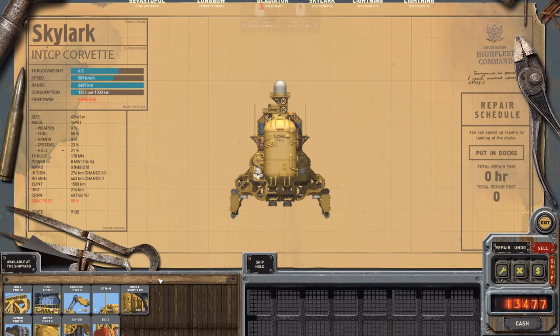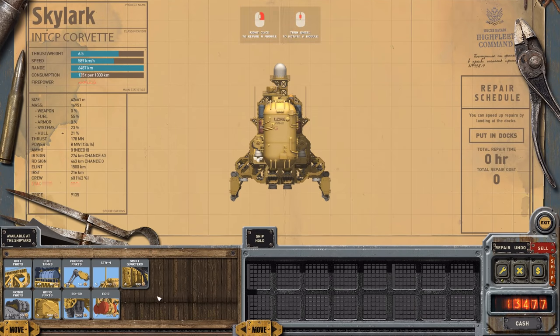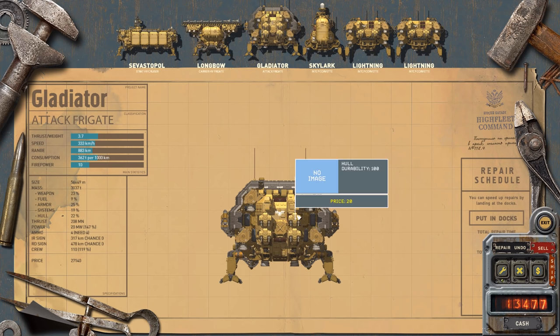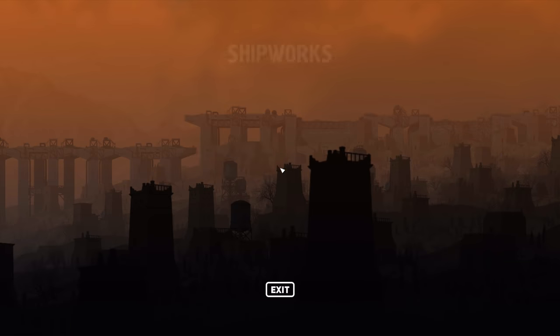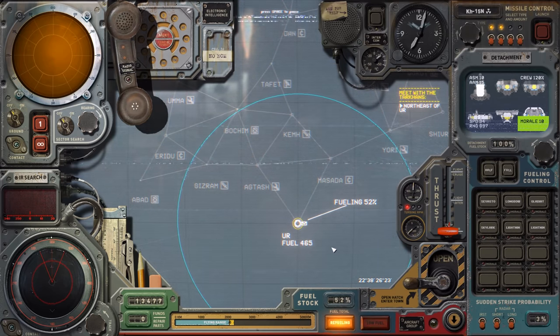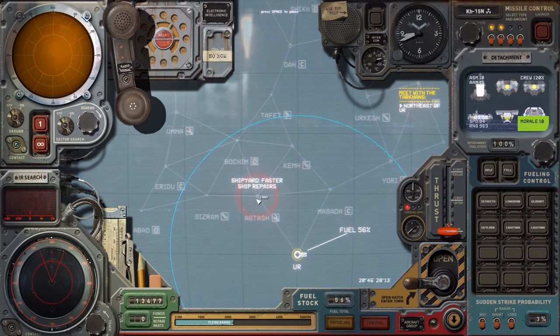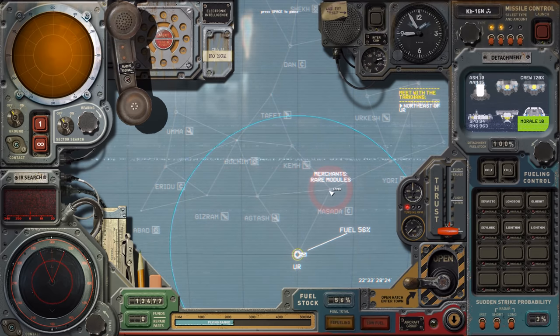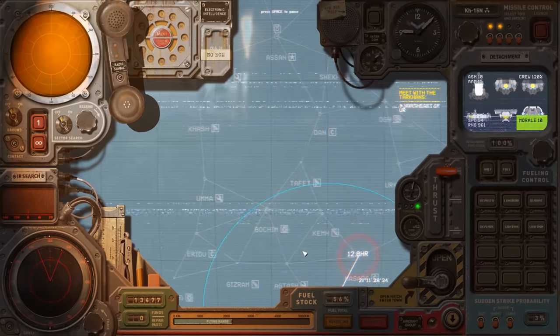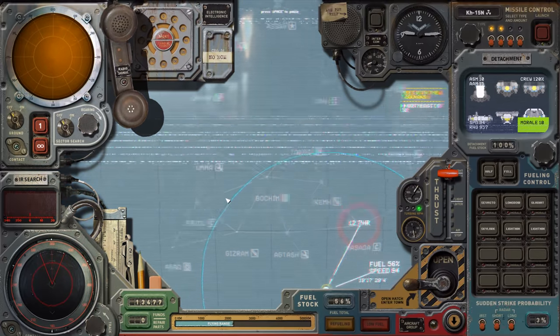This Skylark does not have enough evac pods. We can't buy any here because there are none to purchase — we cannot equip it with another evac. We've got 41% fuel, that's enough for any of these. I'm actually going to go for the rare modules location and then fly to the fuel there and capture both of these stations.